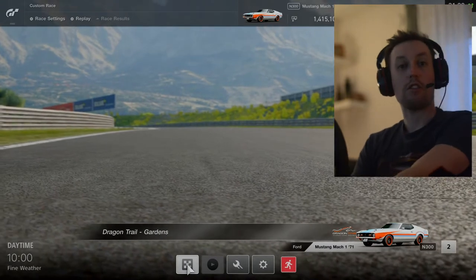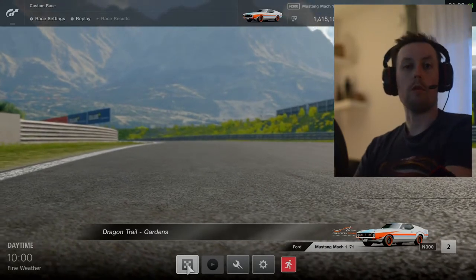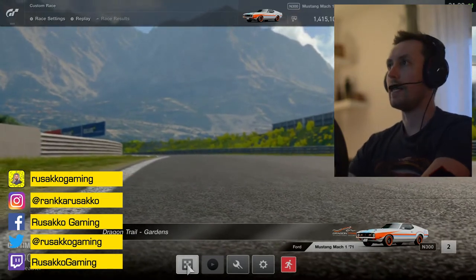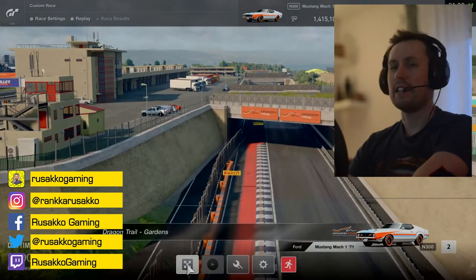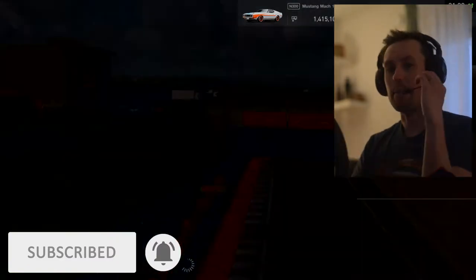Hey, what's happening? It's Ruseco Gaming, your random car game player. Today we're checking out Gran Turismo Sport's new track, Track and Trail Gardens. And we're driving it with this Mustang Mach 71, and it has my own-made custom ugly livery. So let's get going immediately.